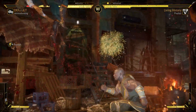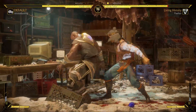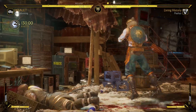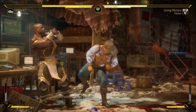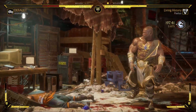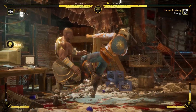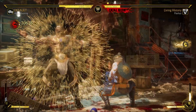He also has like one of the most insane throw loops in the game. Both his forward throw and his back throw leave him really really close to his opponent to follow up with a forward two or another throw.